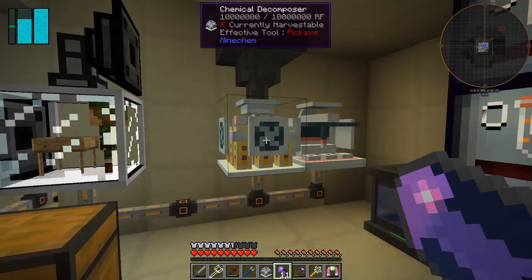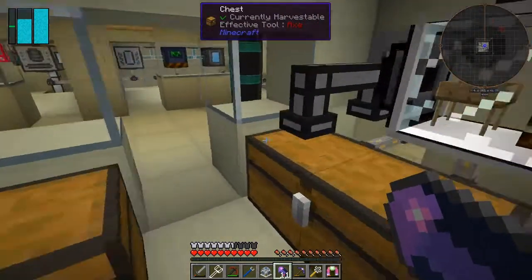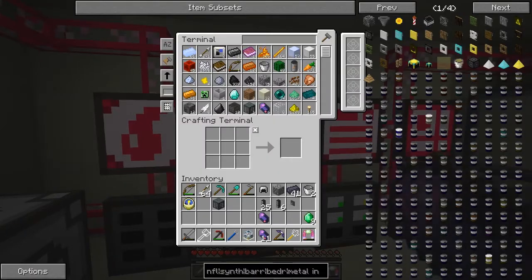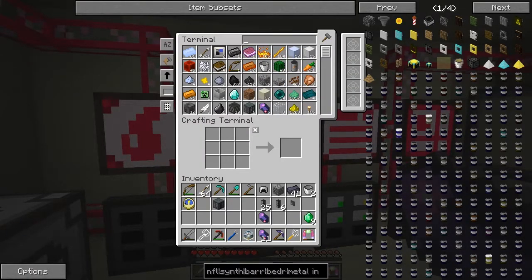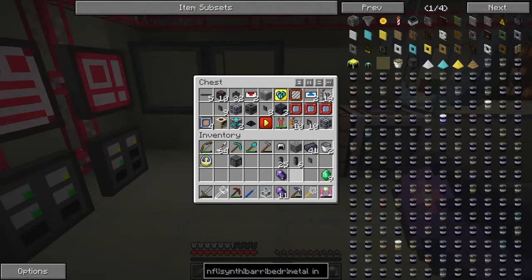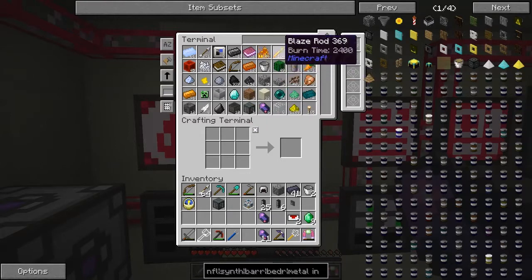The chemical decomposer — you put it in the top and can take it out the bottom and the sides. Let's quickly go and get a transfer node or a hopper or something like that. Have I got any hoppers in here? No. I've got something I can use — I can use item ducts. So we need a servo and an item duct and we should be able to take stuff straight out of there and put it straight into a chest.